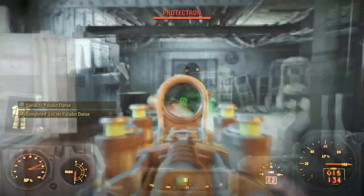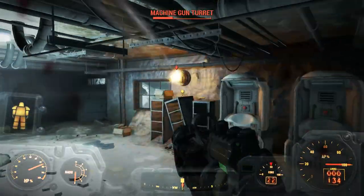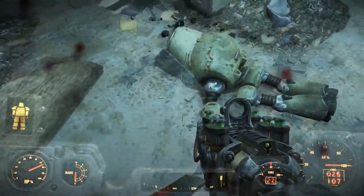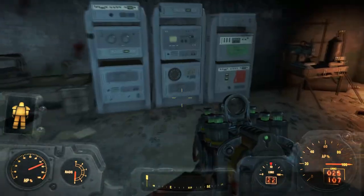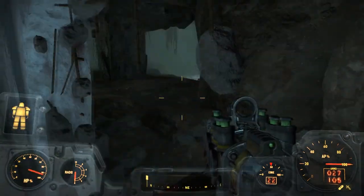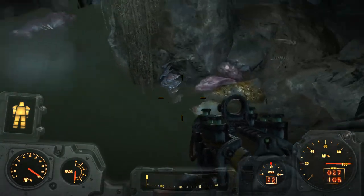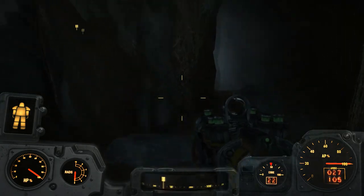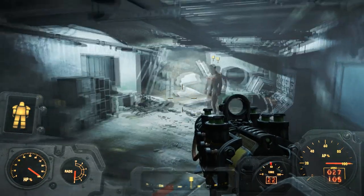Why are there protectrons alive in here, Dance? What the heck, dude? Unless you are the most blind Brotherhood soldier to ever exist, I can't understand how anyone would ever think walking in here and executing the guy is the right decision. It just doesn't make sense. Anyway, it looks like there's a dead brahmin in here and a skeletonized body, but not really a whole lot else. I'm assuming Dance is right here.